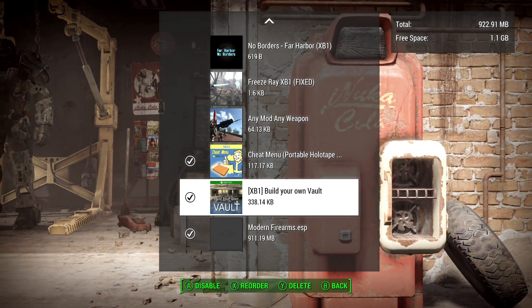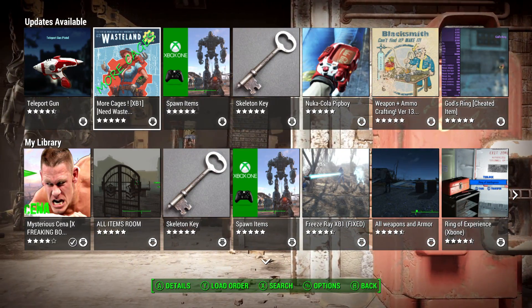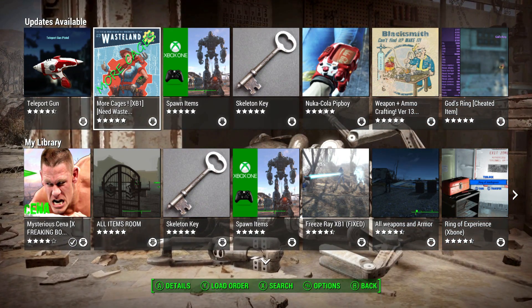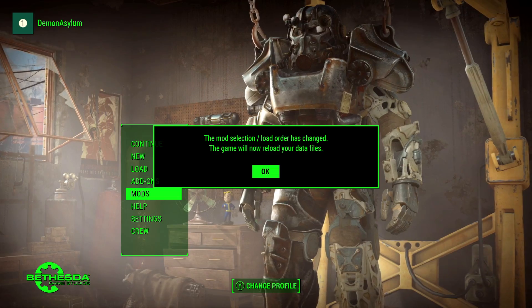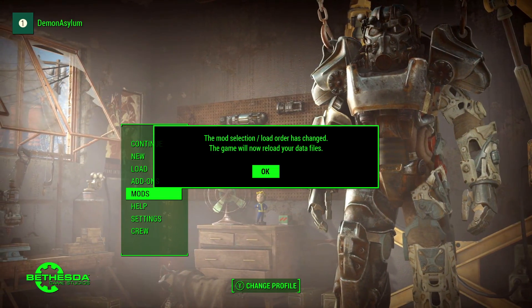After you're done choosing what mods you want enabled, and if you download any new mods or change the load order, when you back out you'll get a message saying the mod selection or load order has changed and that the game will now reload your data files. When you hit OK, the game is going to restart.